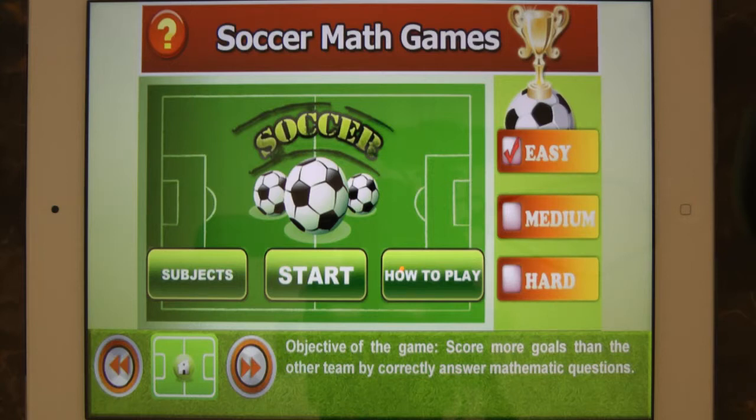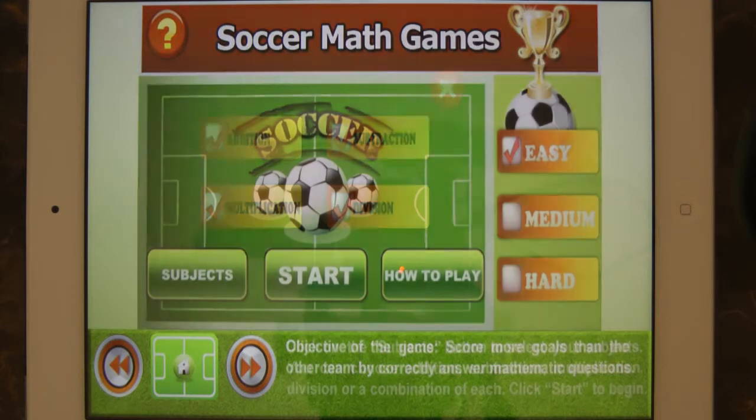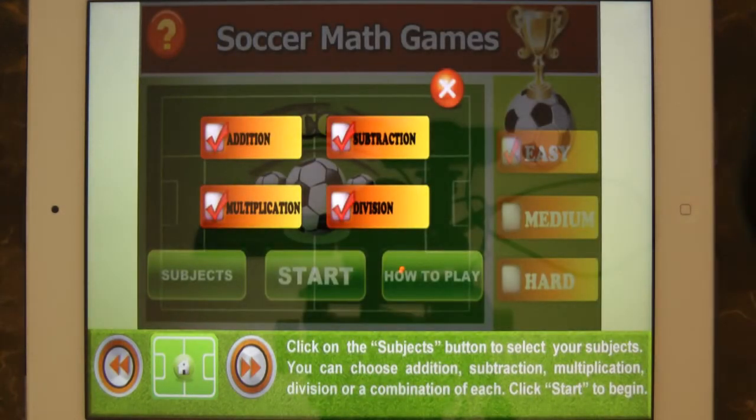Object of the Game: Score more goals than the other team by correctly answering mathematics questions. Click on the Subjects button to select your subjects. You can choose addition, subtraction, multiplication, division, or a combination of each.